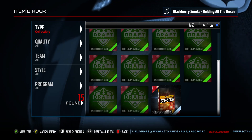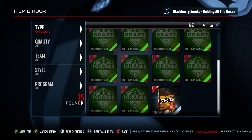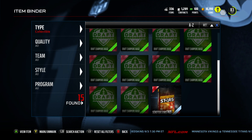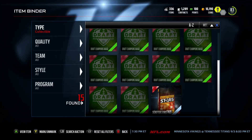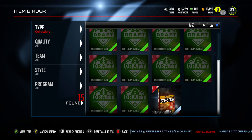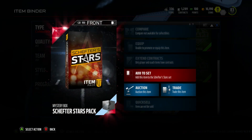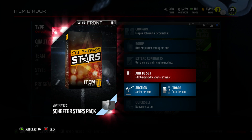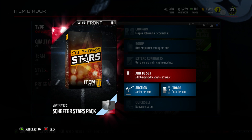What's up guys, Mr. Golden Thumbs here. Today we're gonna do a quick video. If you guys remember, I opened a bundle and I had a bundle topper which was a mystery box item. If you know about the mystery box items, you got a mystery box with a little logo hinting at what it was. I got the mystery box with the 'A' inside with the brown box, and it turns out it's a mystery box Schefter Stars pack. So let's add this to the set and see what we get.